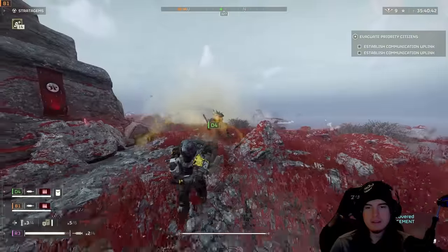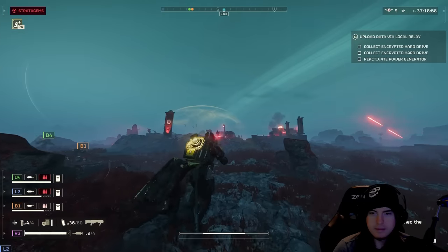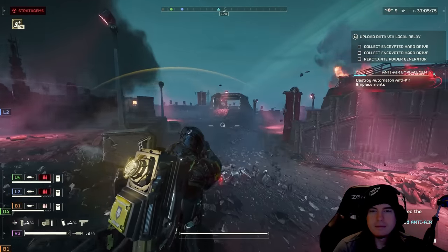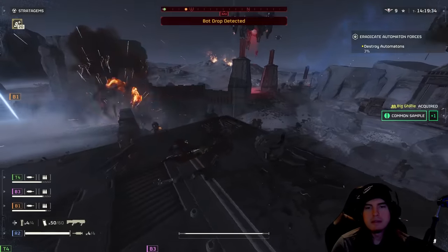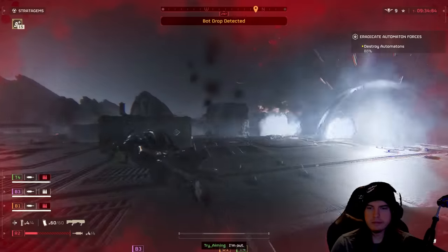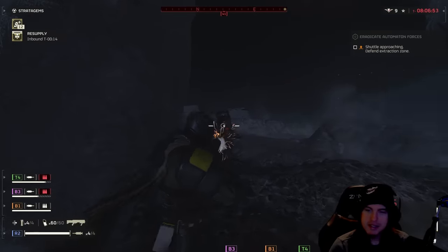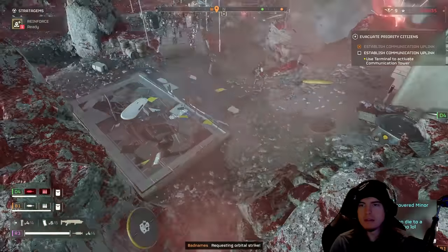Sadly, the slugger is just not what it once was. The damage is still there, but reducing its stagger means it's not staggering devastators or pushing things around anymore — it feels very lackluster. I don't know why they took away the stagger power; reducing its damage I could understand, but the slugger didn't deserve to lose the stagger, especially when the punisher still has the same stagger with more damage. If you're looking for something to replace the slugger, the punisher is doing everything the same as before — you can still one-shot devastators by aiming for the face from distance. The slugger nerf came out of nowhere and is not something I felt was warranted.